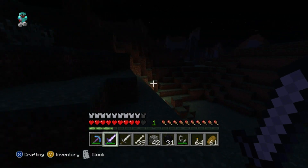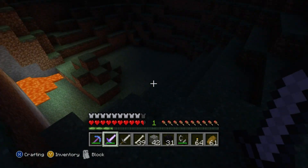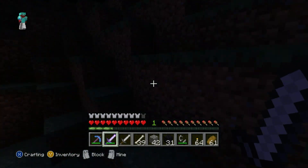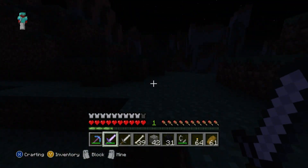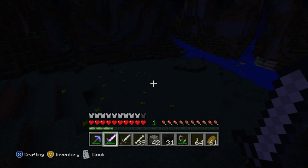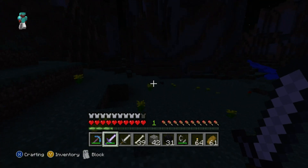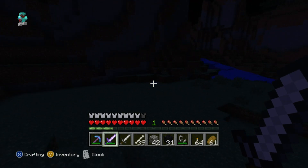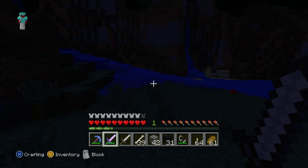I'm still trying to figure out how the nether works. The nether is definitely smaller than the above ground — that is the only reason that constructing a portal all the way over there in the desert could be so close to the other portals.